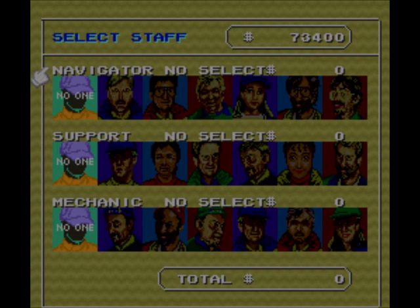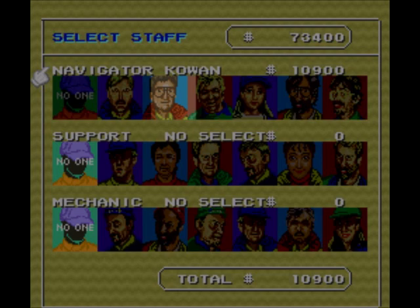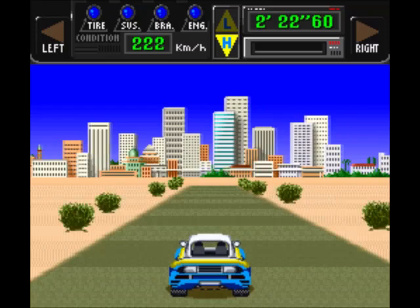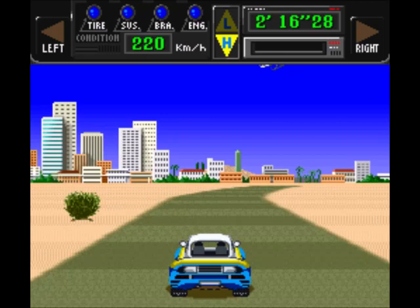Select staff — didn't have this on the Amiga version. It's a chase-view game. Let's start. You've got higher and low gear in this, and to switch you push down for low gear and up for high gear.